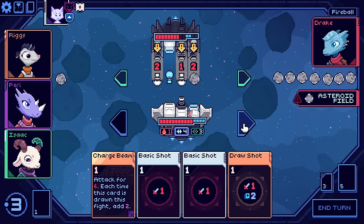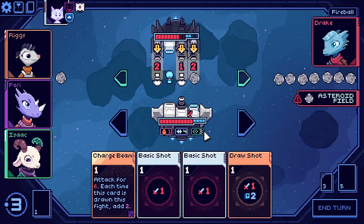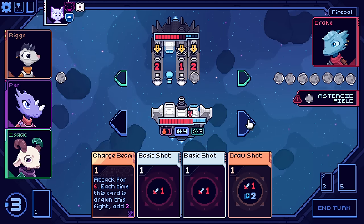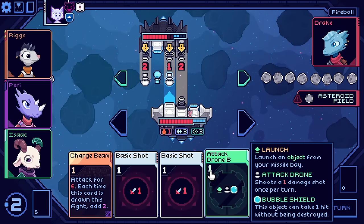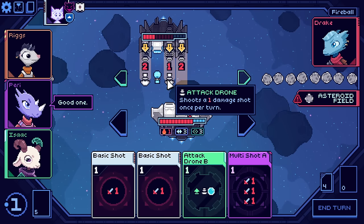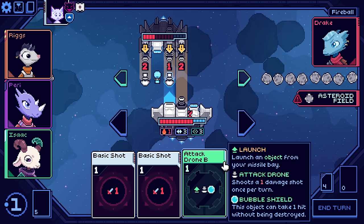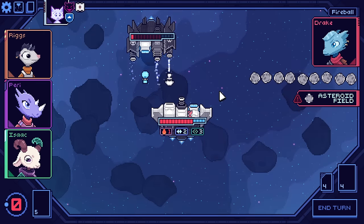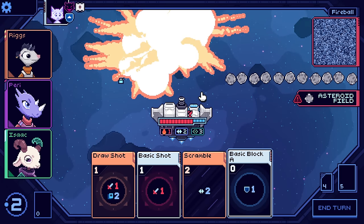We can move one and fire - we even have an attack drone so we don't even have to move. For science, let's find out if it fires before or after their attacks. It seems like it goes before them - it goes before they do their attacks. Good to know. Sidestep: move to the right one, retain - not discard at end of turn. Draw a card and move right.